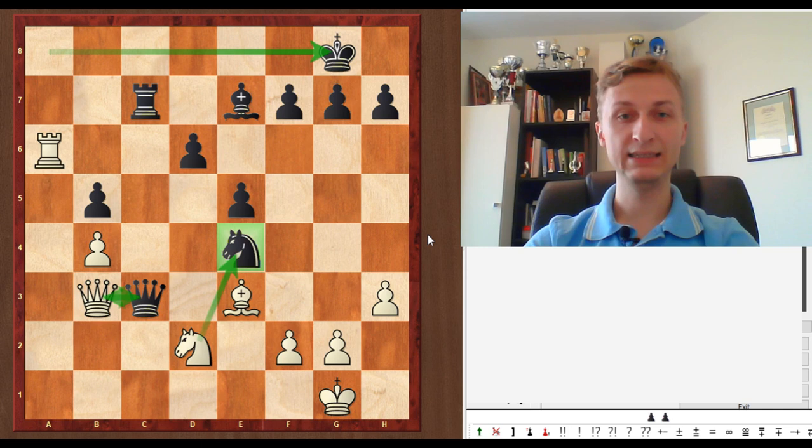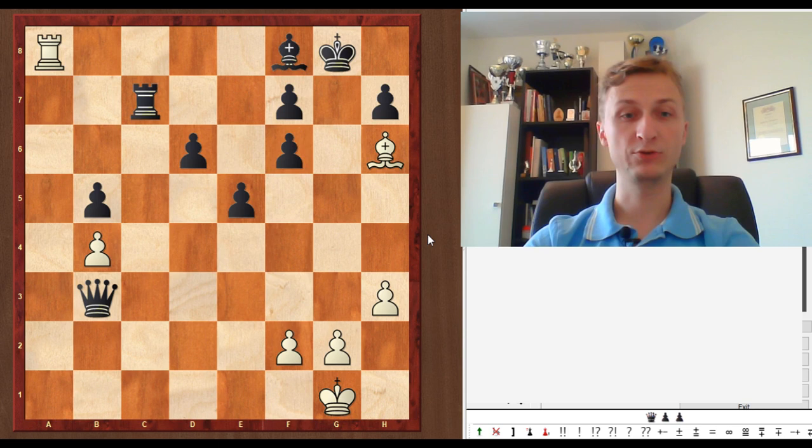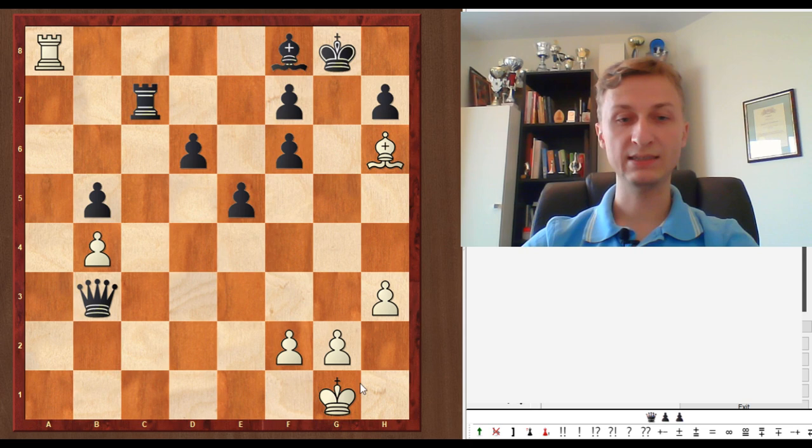Combining these two factors — the Knight is undefended and there's a possibility to give a check with a possible back rank problem — leads to a winning combination for White. It is Nxe4, giving up the Queen. Qb3. Rc8. Bf8 — only move. Nf6. Pawn takes f6. And Bf6. Black has just one or two checks, and the King can hide on h2.